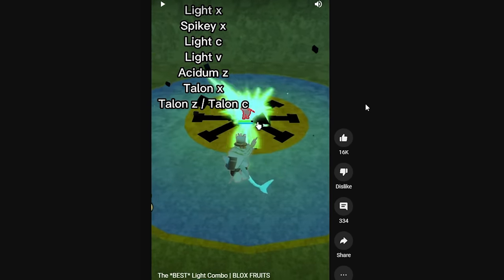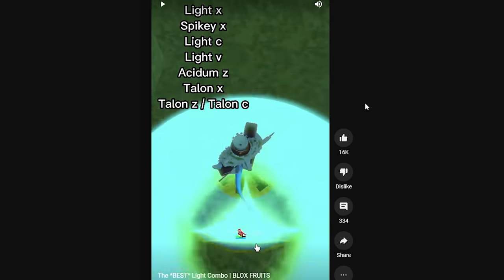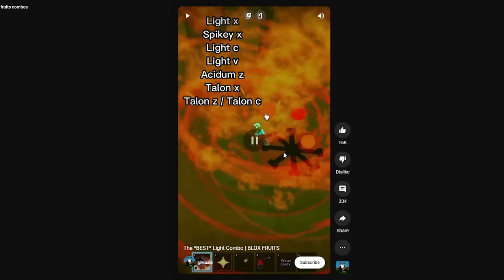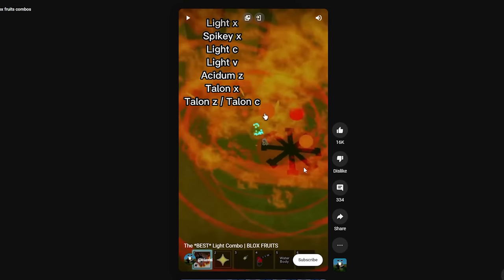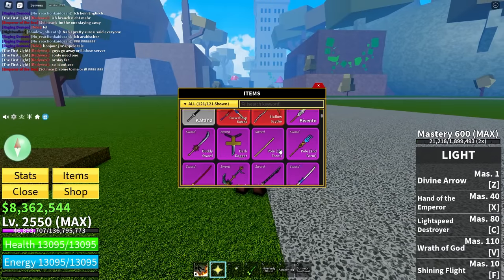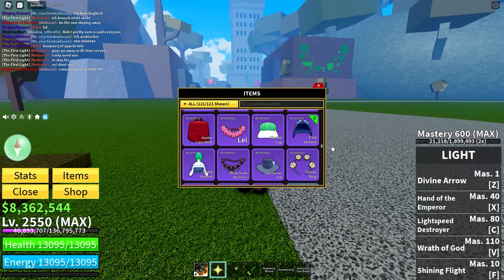So he starts off by doing that. Bro, he literally messes up in the combo. We could try that out though. So we gotta equip his build first. And that is Acetum Rifle, Dragon Talon, Light, and Spiky Trident.